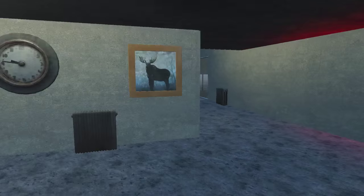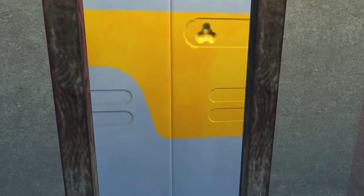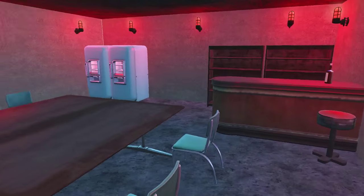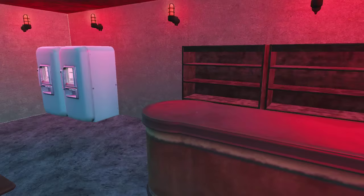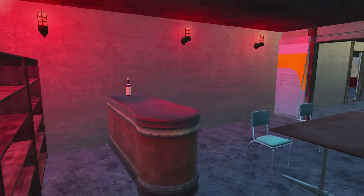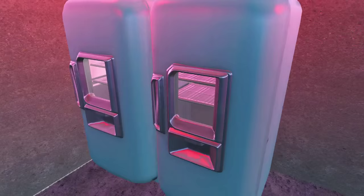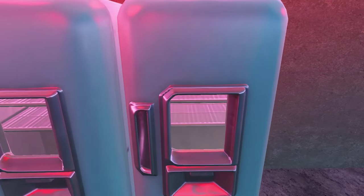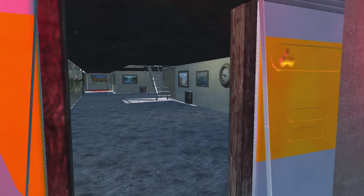We're back inside now. That clock actually works with the in-game time, which is nice. This is the poker room — I tried to find poker cards as mods to put on the table but couldn't, so I'll wait until that's available. I've got the feel of the room done and I really like the red lights. I'll show you what it looks like at night time.